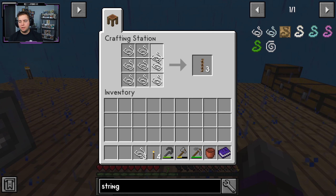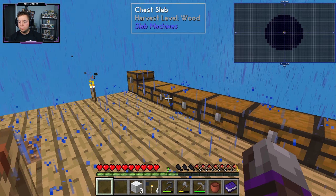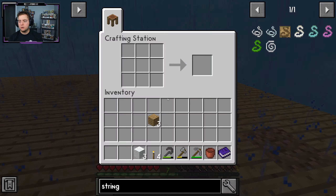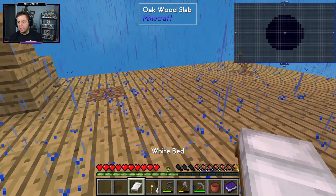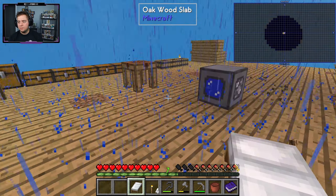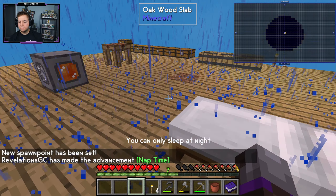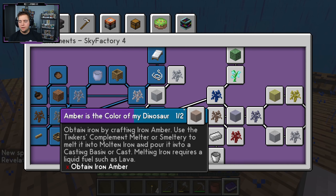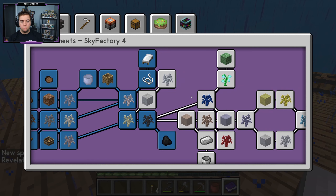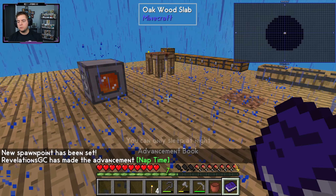Finally we got our 12th string. I know it didn't seem like it was going to take a long time after the string dropped in front of my face like that, but I promise you it was not a short set of time — it took a lot longer than I expected. With that, we can go ahead and make our three wool. We just need three pieces of wood — one, two, three — and we have a bed. We can sleep now, we can be comfortable. We need to expand the island though, there's not enough room. New spawn point set — we have the nap time achievement and can move on to the tin stuff.